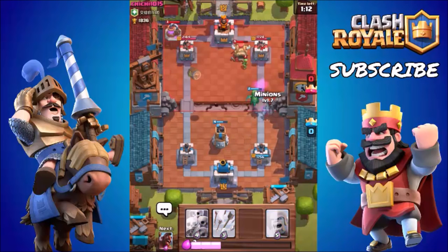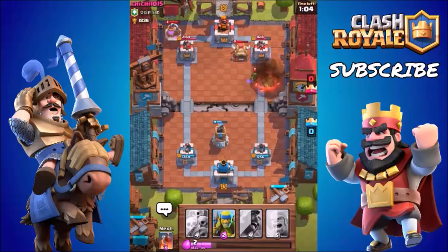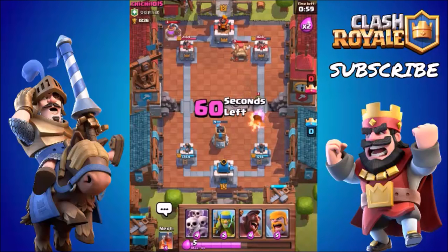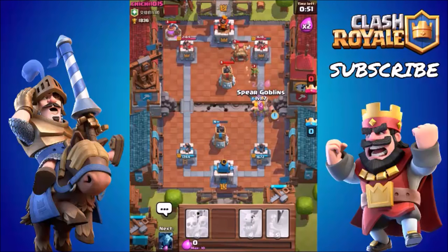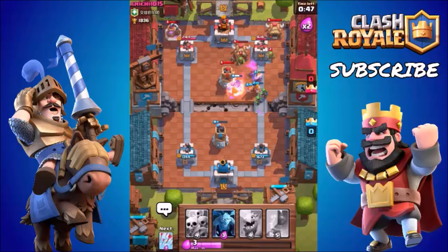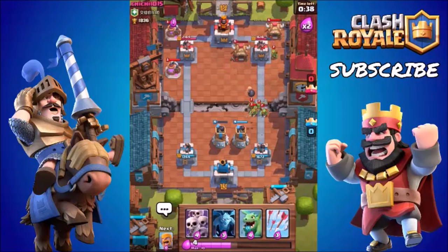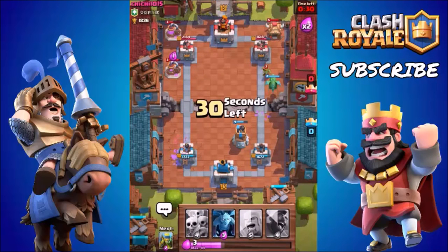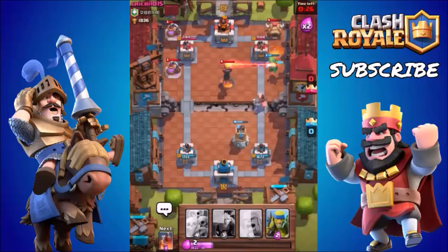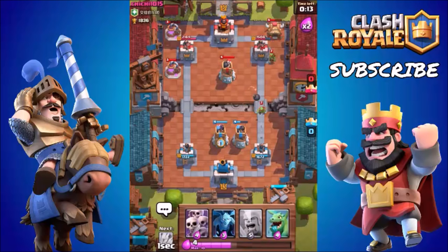He also has a goblin barrel which can be very annoying — we're going to use some arrows on that. The goblin barrel and barbarian huts can seriously be annoying. We actually got our dragon and a couple of minions onto his right tower and did a little bit of damage, but nothing significant. We're going into double elixir time already, so we're going to try and push here with some barbarians. He's gone down with the bomb tower again — it is going to distract all of those troops. The balloon and a freeze spell would be a great duo to use in a scenario like this when someone uses loads of defenses.